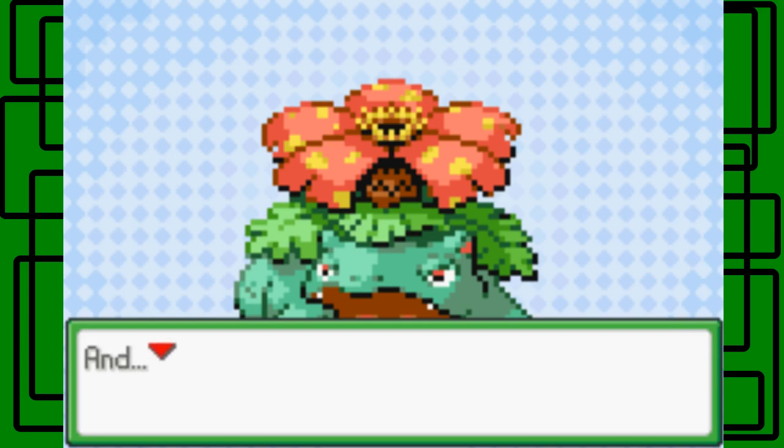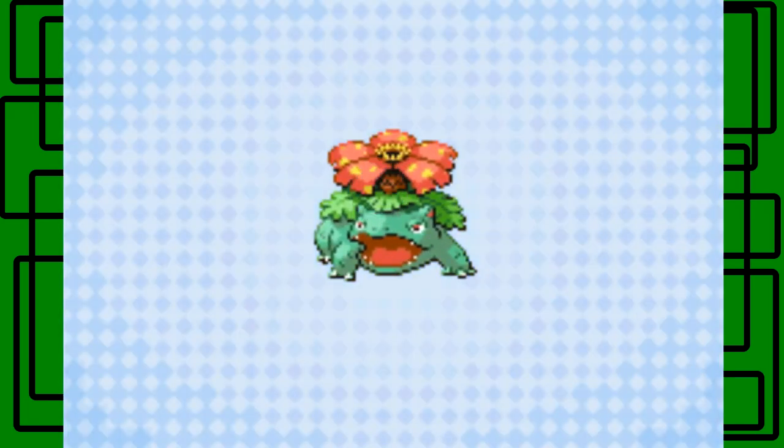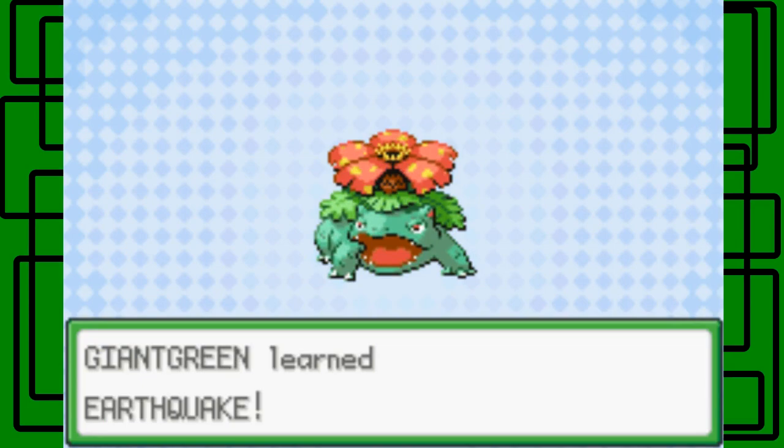So yeah, we forgot Solar Beam and used the TM. Venusaur — your Giant Green — now has Earthquake. Yay.